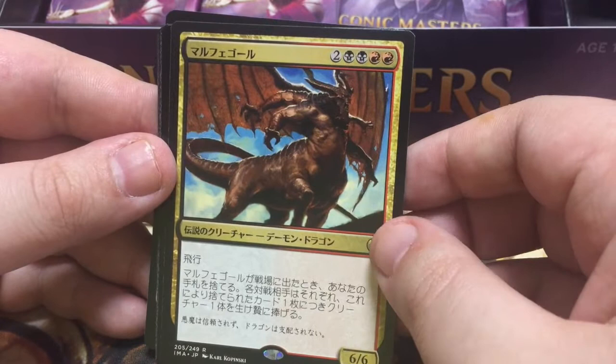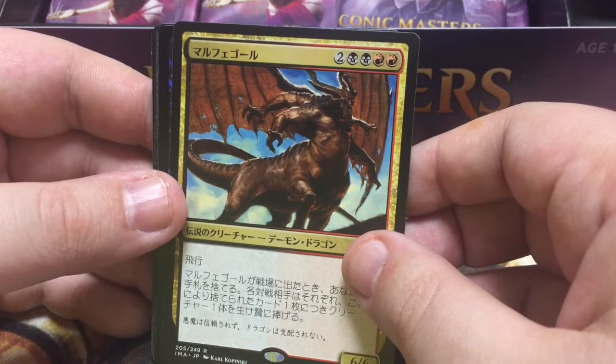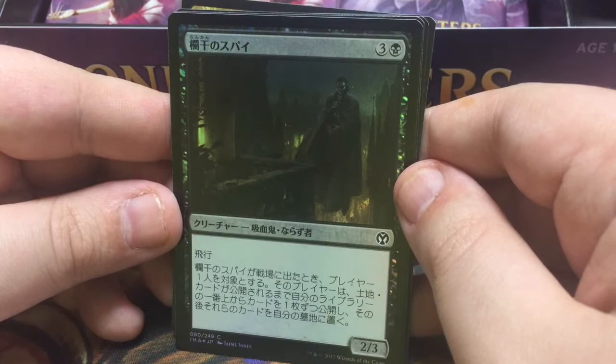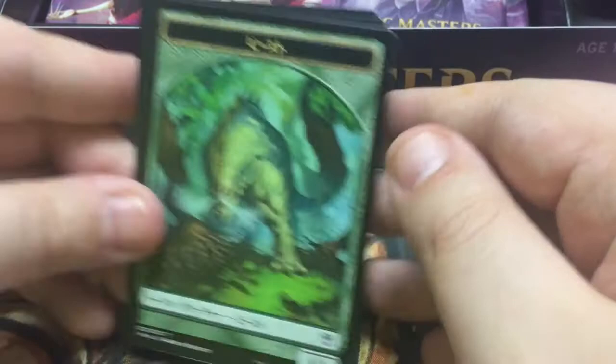And Sword of Body and Mind — can't complain about that. And Malfegor the demon dragon — so yeah, 6/6, you sack a bunch of things when you play, and I think when you sit — you sack all your guys and discard your hand, and then they sack guys for each card that's in your hand, I think. And the Aristocrat-ish guy — he's definitely from Innistrad, drawing a blank on what he does though. And a beast token.